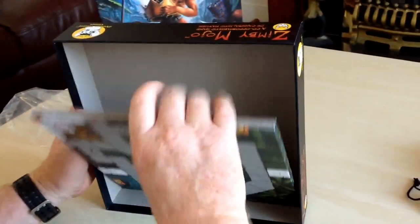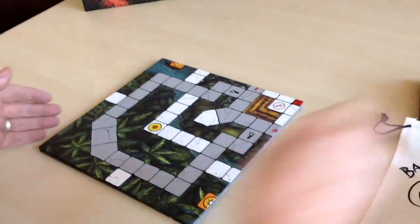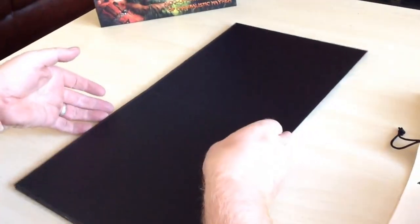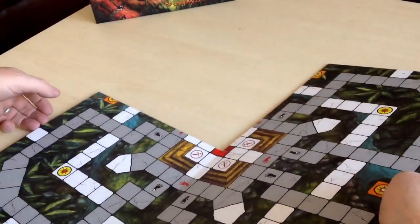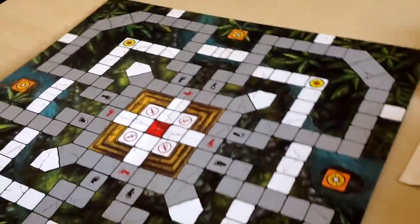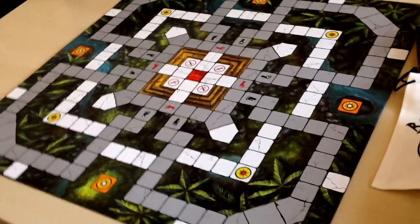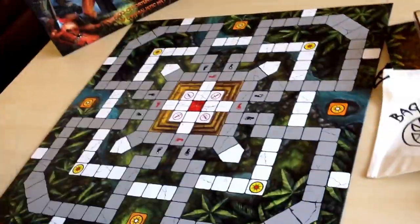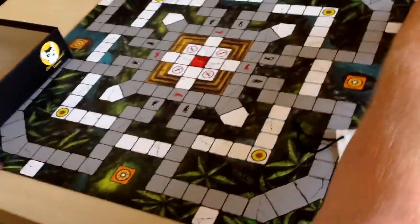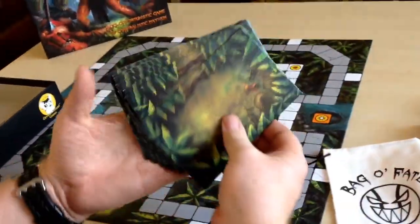Here's the game board — I've been itching to see this. Let's have a look at it in the flesh — in the cardboard. So different to what we're used to nowadays. Look at that: it's a big, big, big board. Here are the player boards, of which there are eight, and these will fit round the table.